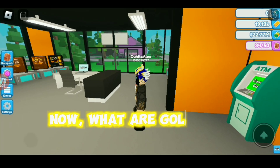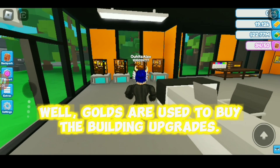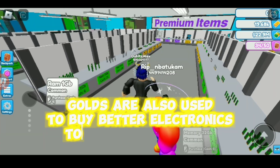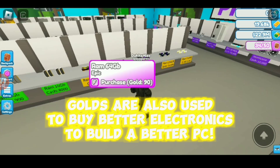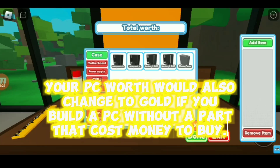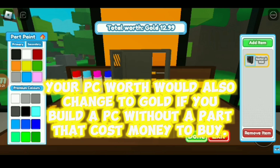What is gold used for? Gold is used to buy building upgrades. Gold is also used to buy better electronics to build a better PC. Your PC worth would also change to gold if you build a PC without a part that costs money to buy.